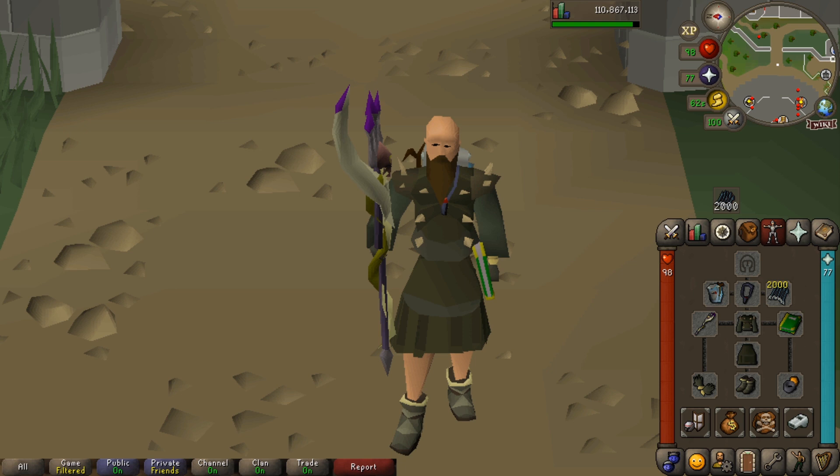To maximise the amount of food that we can take, I tend to not worry about having too many switches — we're just going to have a weapon switch. With that being said, we've got Karil's top, which is kind of a tanky top, because we do need to have a range body for the accumulator to work.